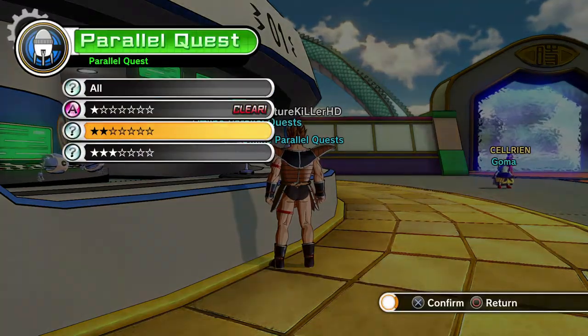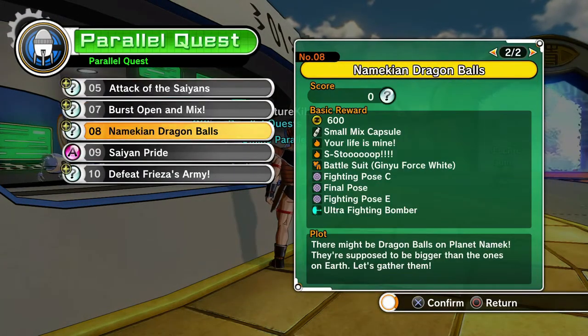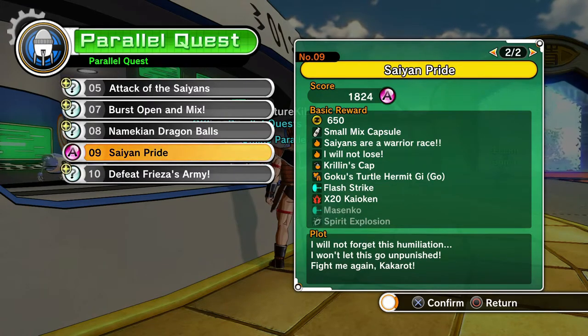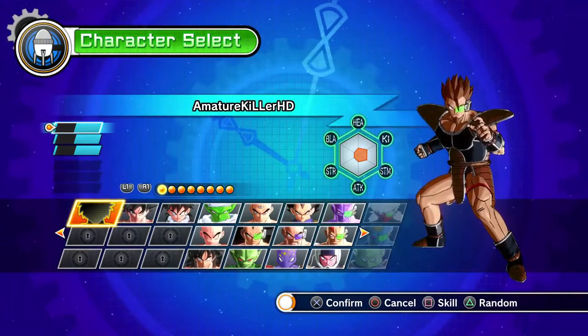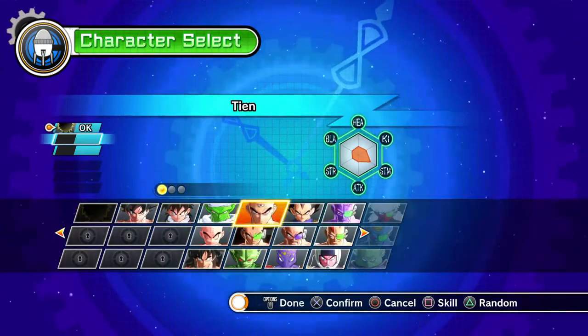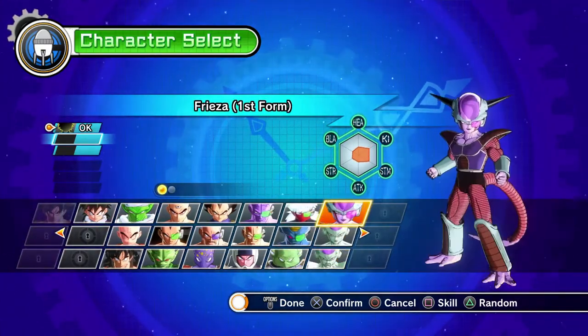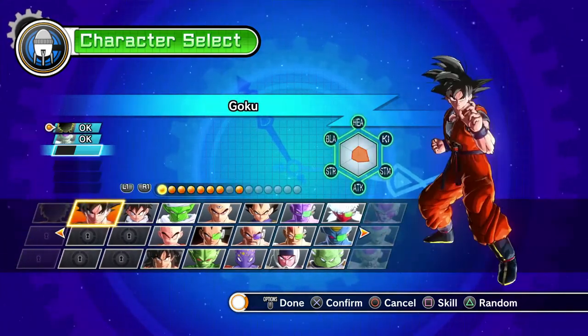Hey, what is up guys, I'm Aturik bringing you a video on Dragon Ball Xenoverse. Here we're going to show you guys how to get Kaioken times 20. You have to go to parallel quest, I think it was number nine. I picked my character and then picked Frieza Full Power to help me out.